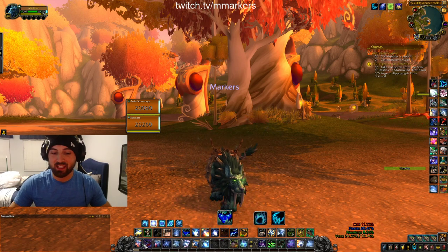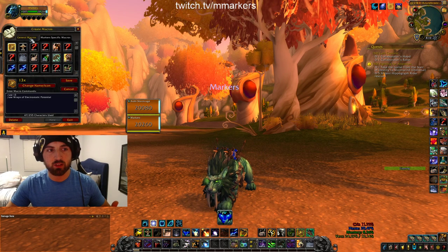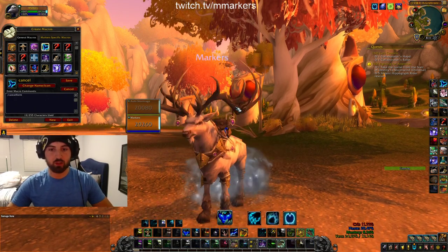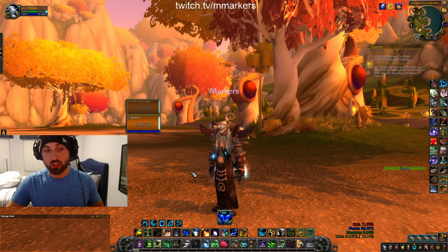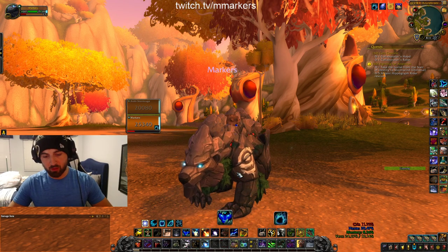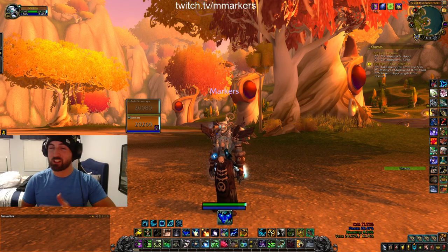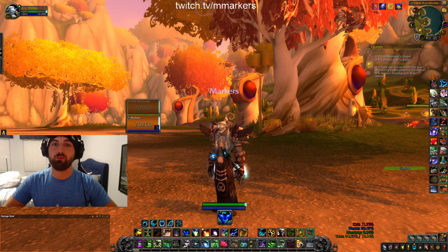So for example, if I'm in bear form or cat form I can't press Rejuvenate, but what I do is just cancel form. Cancel form is a macro — it's just slash cancel form — and it cancels your form whatever you're in. I keep my binds the same across 1 through 6 in cat form and bear form, and if I need to heal I press cancel form and then heal. It's probably not the most efficient, but it works for me. Some people use scrolling for shifting — whatever works for you, just practice it.